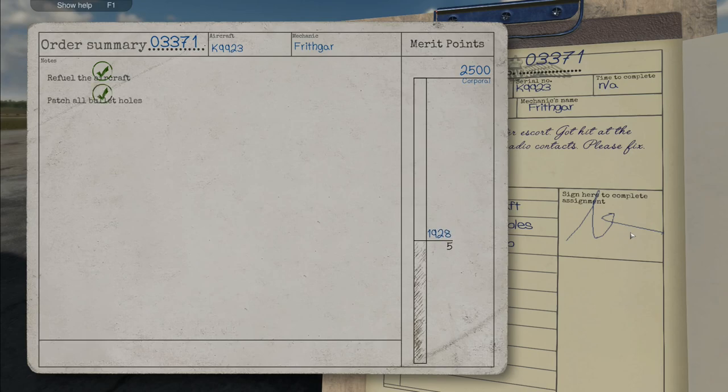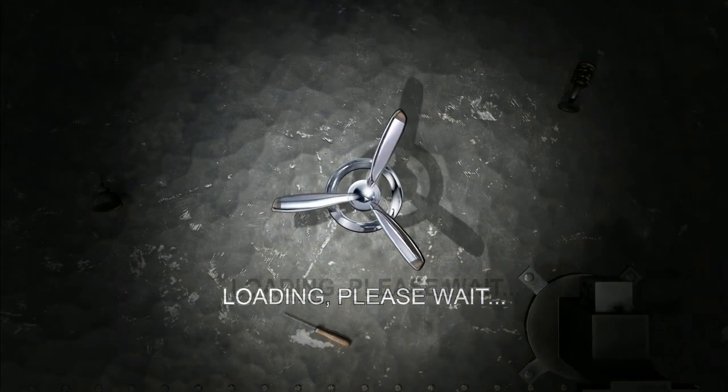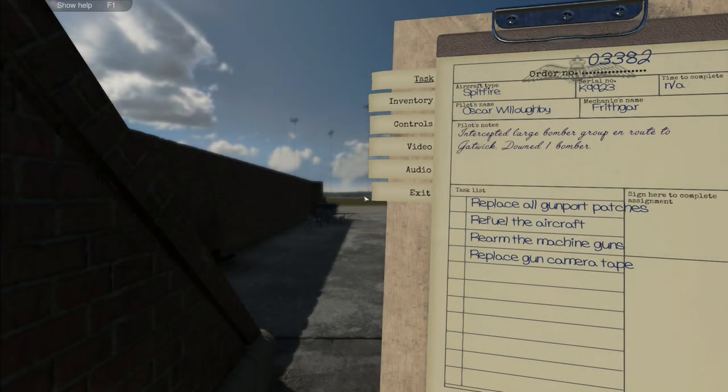That one's obviously bugged, which means we're going to have a fail on this. Patch bullet holes - five points, replace radio - five points, that makes 15. Lose 10 points on the final result, the pilot wasn't able to take off - minus 10. So we've lost 20 points, overall we lost five points on the job. It's not too bad - that was definitely a bug, we tuned that radio twice but it wasn't registering.